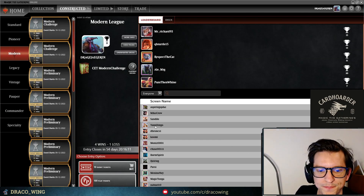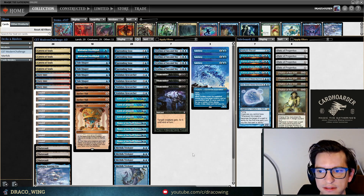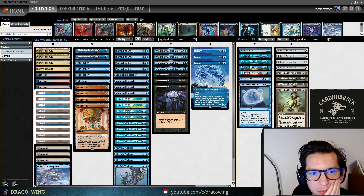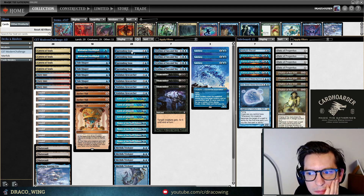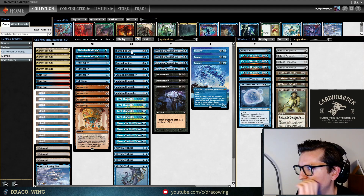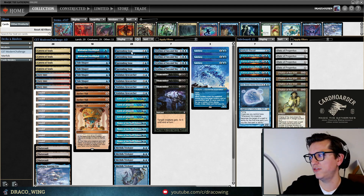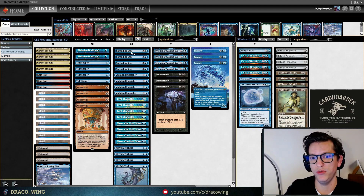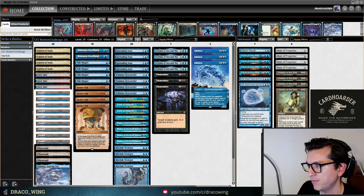We got a 4-1 with this list — CET's list with exactly zero Silvergill Adepts. Worked out pretty decently, but I do still like the Silvergill Adepts. For the next run we're going to test out one of the lists that did well in Bologna — check out that video coming up soon on YouTube. And for you guys on YouTube, remember Card Hoarder — it's a great service where you can get cards. Thank you for watching.